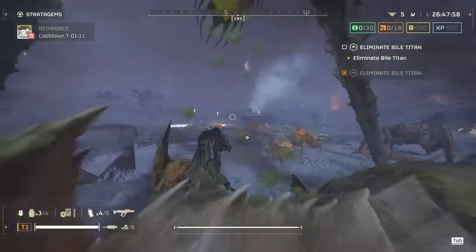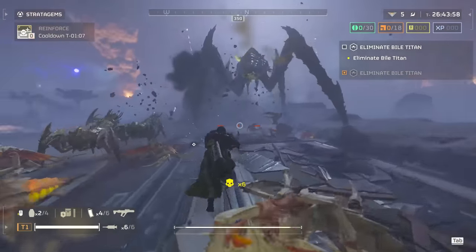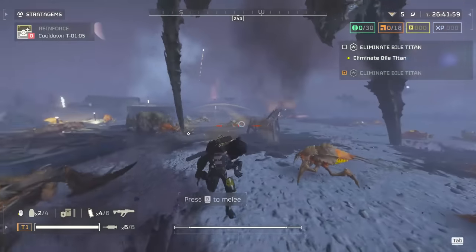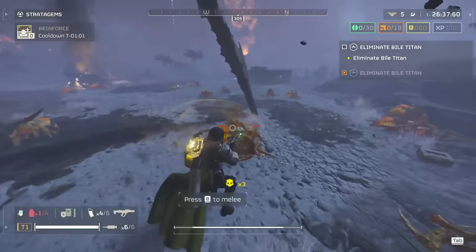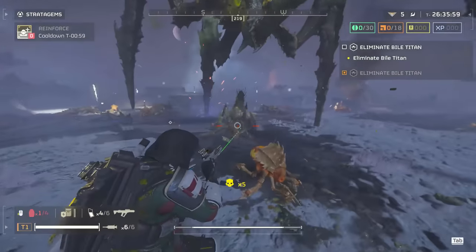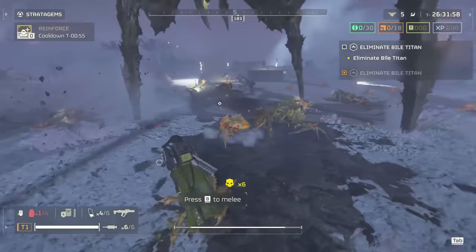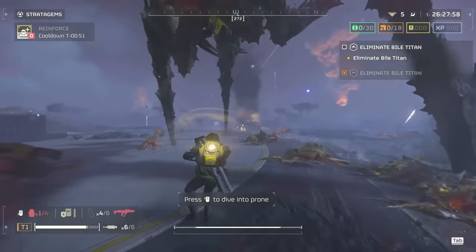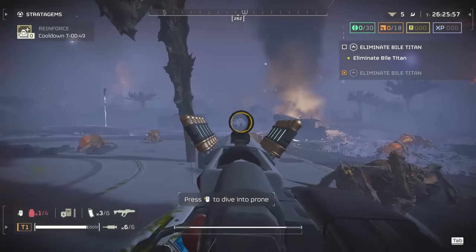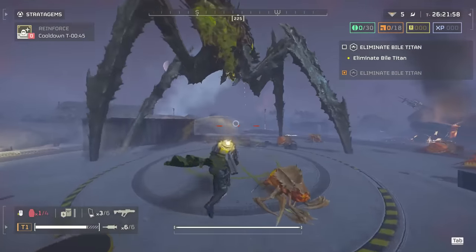One other cool tip: the safest spot from a lone Titan is underneath it, which also makes it easier to take out the sacks. If you are directly underneath the Titan, it's less likely to be able to step on you because it actually steps kind of around itself, and it's also not going to spit its venom at you. Just keep in mind that camping underneath it is a bit flawed if there are a lot of other bugs around, as they will start to swarm you.